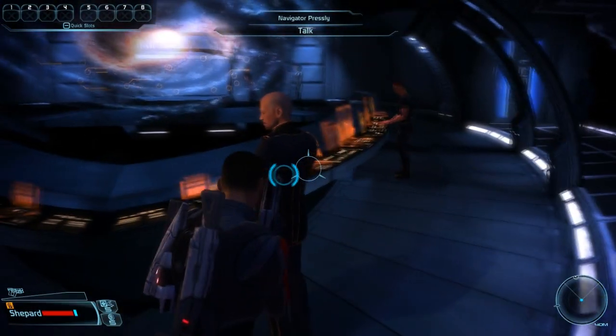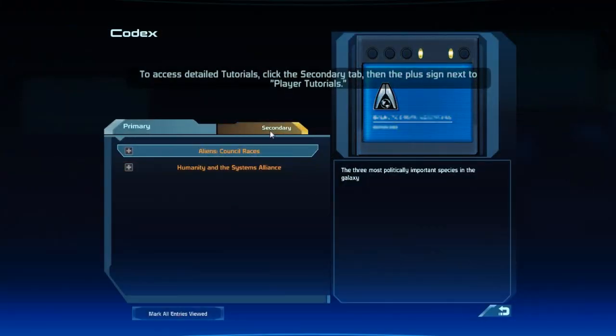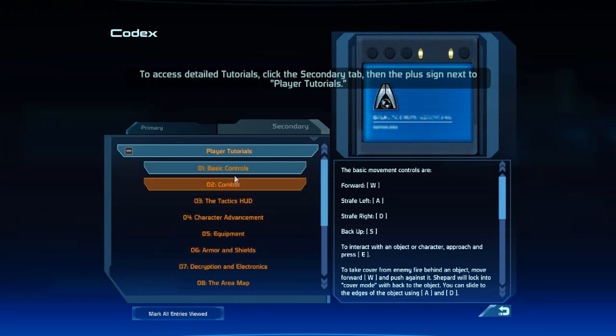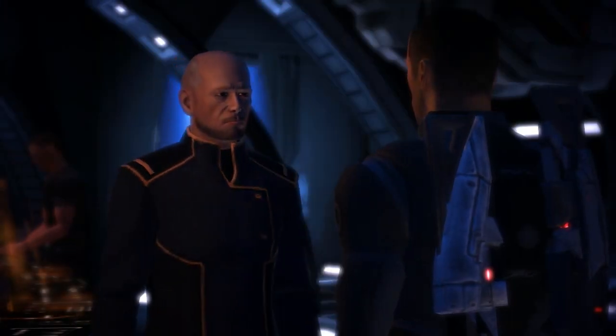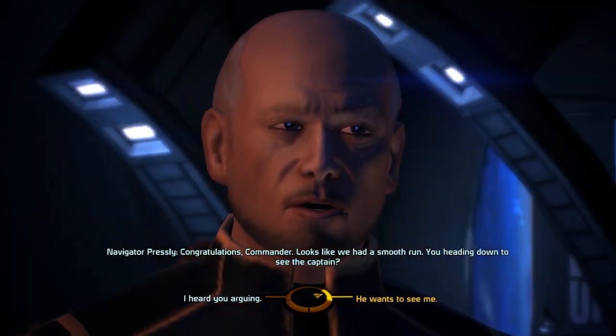And here we have — oh, I can't even — something Presley. Commander Presley, I don't know. I couldn't remember how to talk to people, because in Mass Effect 2 it's Spacebar and in this one it's E.